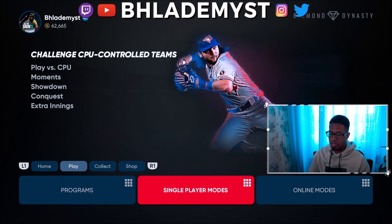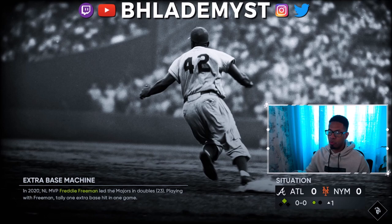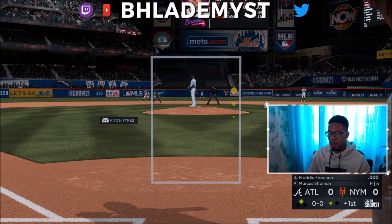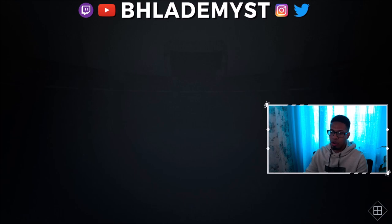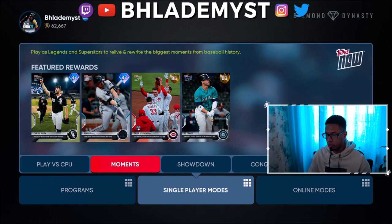If Road to the Show progress is not being tracked, a simple fix is going into Moments and having one quick at-bat. I generally like going into Welcome to Moments and entering the Freddie Freeman moment — get an extra base hit. I don't care whether I get an extra base hit or strike out. All I'm trying to do is have one plate appearance against Marcus Stroman and then quit out. You'll know it worked because you'll see experience being gained when you quit out, regardless of whether you finish the mission or quit after one at-bat. After that, Road to the Show progress will be tracked.